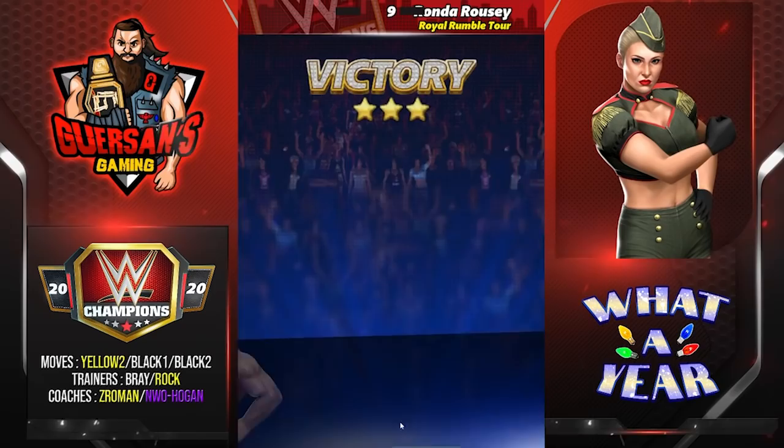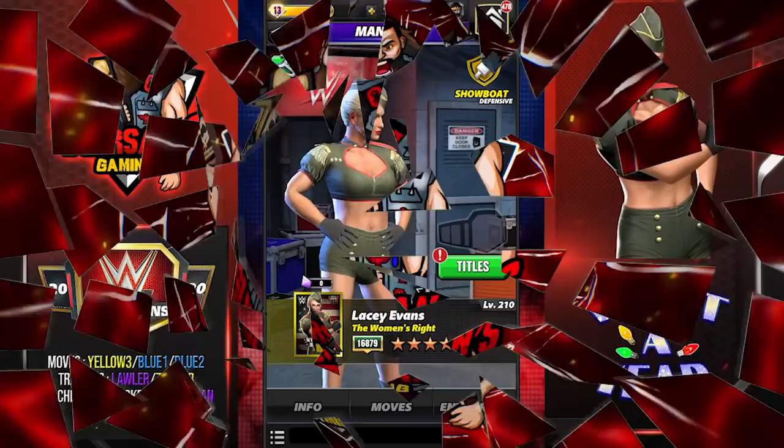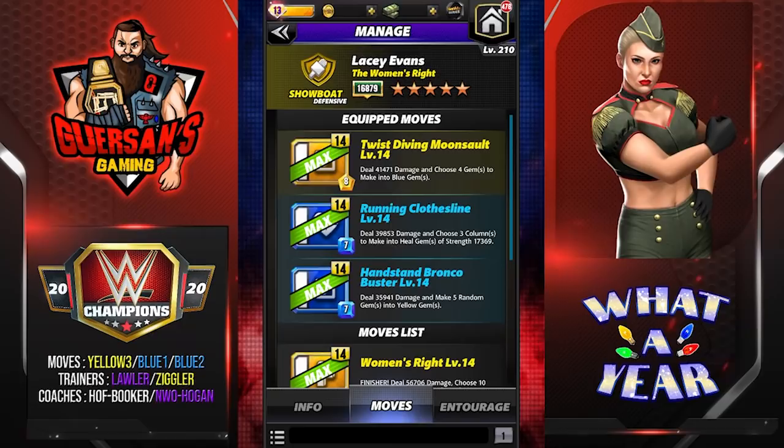Final move set for Lacey — a variation of the first one. Twist Diving Moonsault — the five-star move — 8 MP yellow move, deal 41.4k damage and choose four gems to make into blue gems. Running Clothesline — 7 MP blue move — deal 39.8k damage and choose three columns to make into heal gems of strength 17,000. And Bronco Buster — 7 MP blue move — deal 36k damage and make five random gems into yellow gems.